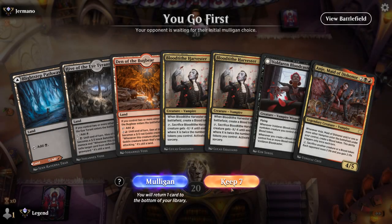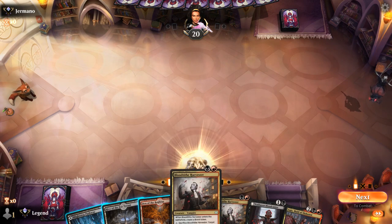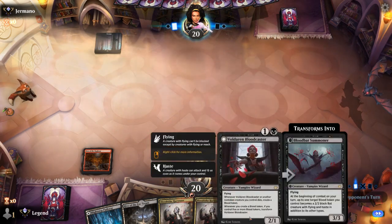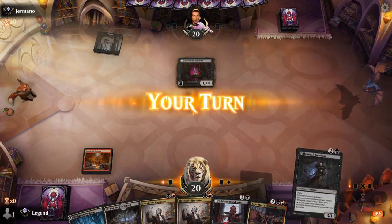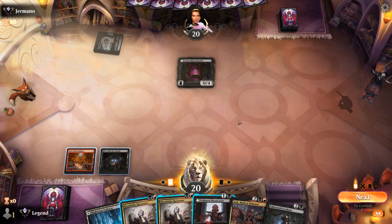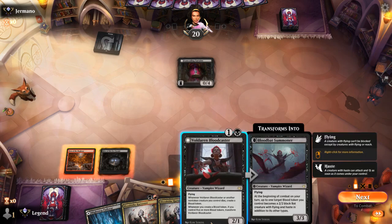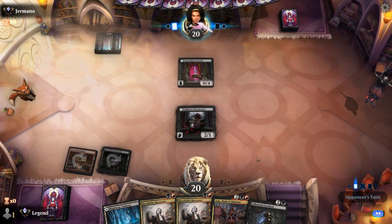We're on the play with a keepable hand — bit of removal in creature form with our Harvester, which also powers up our Bloodcaster. Sacrificing Harvester with Bloodcaster in play leaves behind an extra Blood token, which is nice. Turn two I could play the Bloodcaster first. If I play Harvester I could kill things, although we probably want to play Forebear on three, so I might want to just get in some evasive damage with Bloodcaster into Forebear.